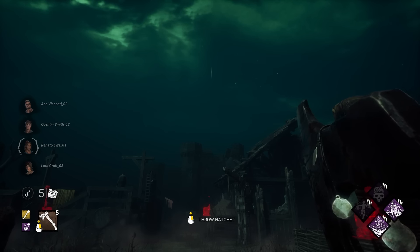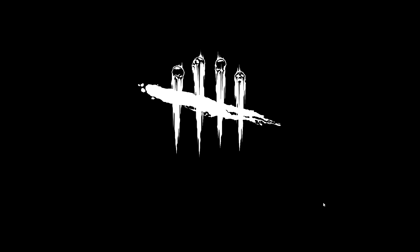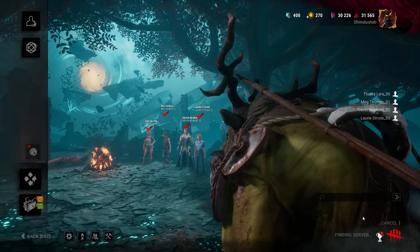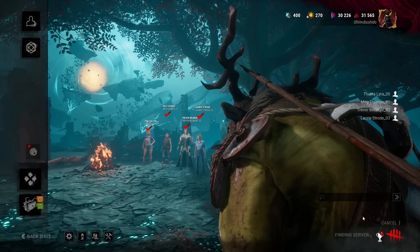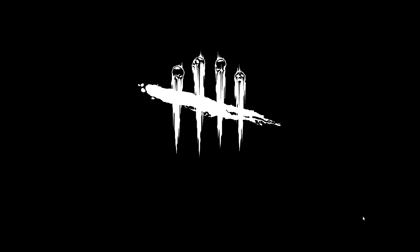Once you learn that, immediately stop when the sandbags appear and just throw into the sky — eventually it will land on top of your survivor. I like to leave the match immediately after the first 10 seconds where Lethal kicks in, then hop back in. It's the fastest way to make sure they get on the gen and you get to know where they're at, so just practice throwing.